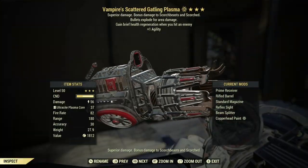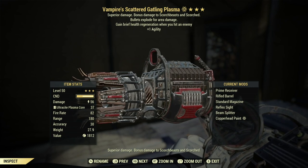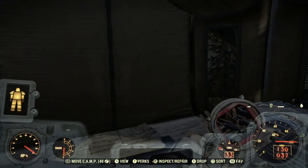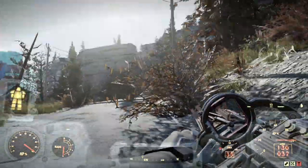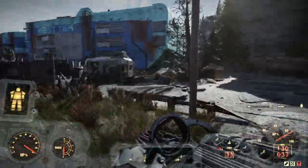Next legacy on the list is the Vampire's Explosive Gatling Plasma, with a third star of plus one agility. I'm going to run this one at full health to show its healing capabilities.